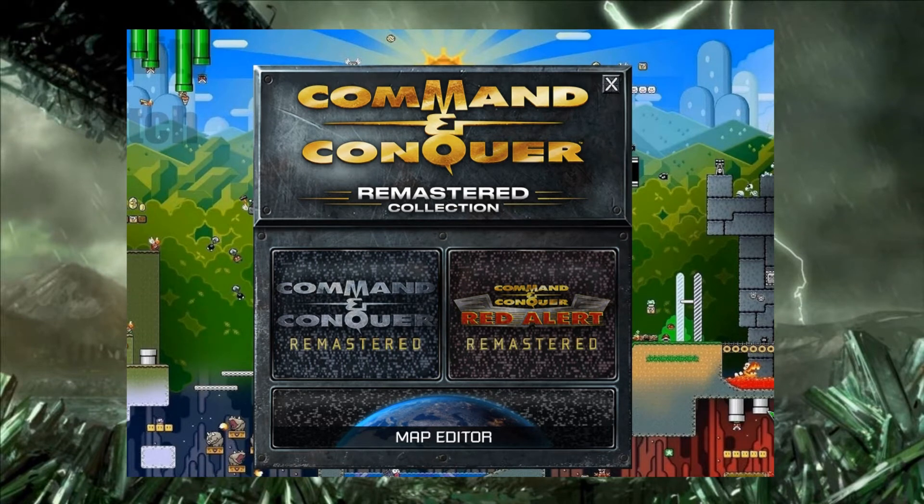Hello everyone. I made a recent map editor tutorial with basic things in it. It was helpful to some, but there was some stuff I obviously missed. I kind of did just show notes to help other people. I didn't know that a lot of people would actually need it because I didn't know that EA wouldn't just put something out there. So I'm making this one to kind of help with some of the questions people had and give some more detail on some of these things.